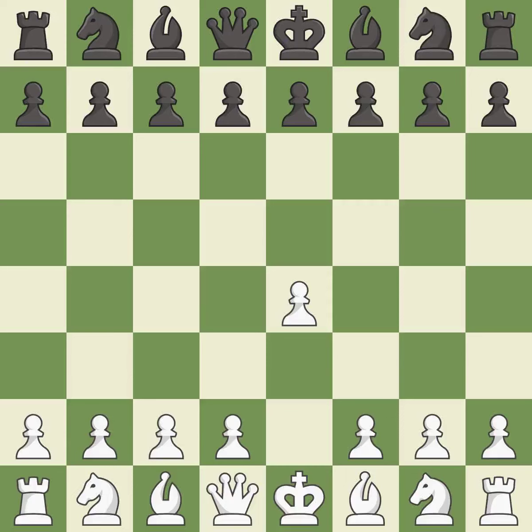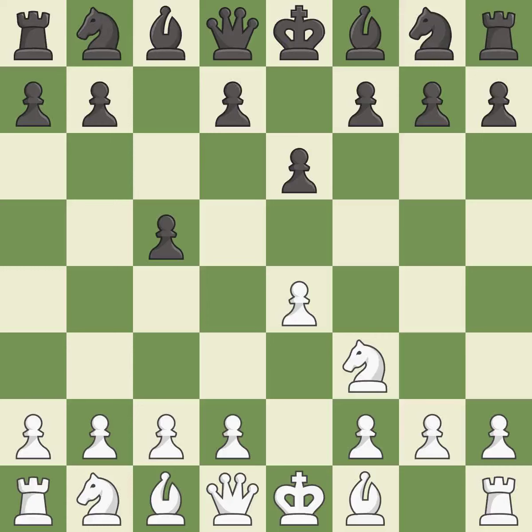Opening with the king's pawn controls the center and opens up the light-squared bishop and queen, often leading to sharp games. The Sicilian defense controls the d4 square with the c-pawn. Nf3 develops the knight toward the center to prepare for a d4-pawn push, where the knight will recapture if black captures on d4. E6 creates an opening for the dark-squared bishop and opens a new diagonal for the queen. C3 prepares the d4-pawn push and allows the queen to develop on the queen's side.